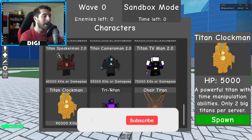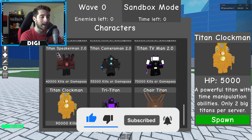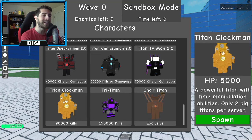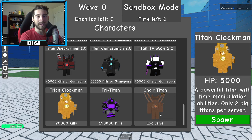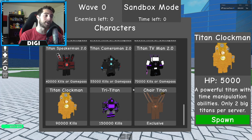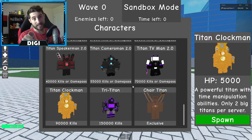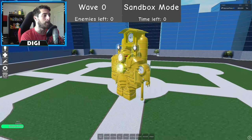Titan Clock Man is right here at the very bottom, right next to Trititan. Trititan costs 150,000 but Titan Clock Man is 90,000 with 5,000 HP. Trititan is an exclusive morph only devs or certain people with permission can use, so there's no way of obtaining him. Titan Clock Man is a powerful titan with time manipulation abilities, kind of like JoJo's Bizarre Adventure where Dio uses The World and freezes everything.